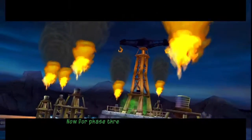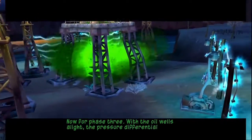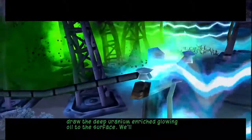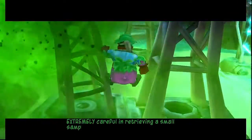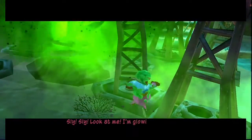Now for phase three. With the oil wells alight, the pressure differential should draw the deep uranium-enriched flowing oil to the surface. You'll need to be extremely careful in retrieving a small sample. Fly, fly, look at me! I'm glowing! Woo!